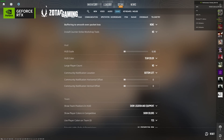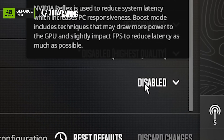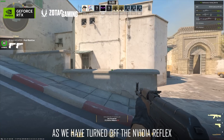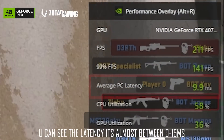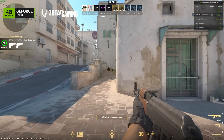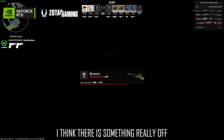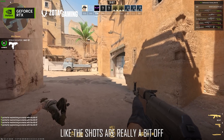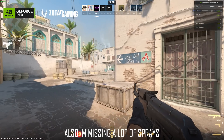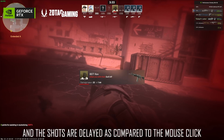As you can see, there is a graph and statistics in the top right corner. With Nvidia Reflex turned off, the latency is almost between 9 to 15 ms. Something feels really off — my aim feels a bit sluggish, shots are a bit off, I'm missing a lot of sprays, and the shots are delayed compared to the mouse click.